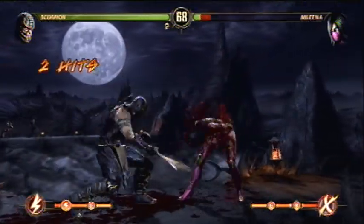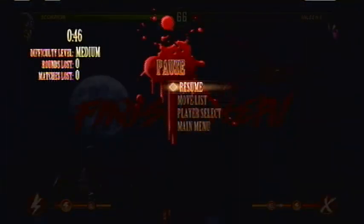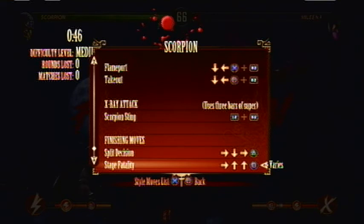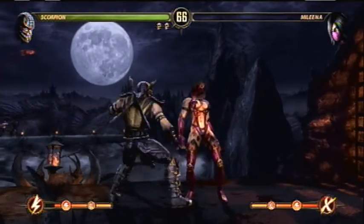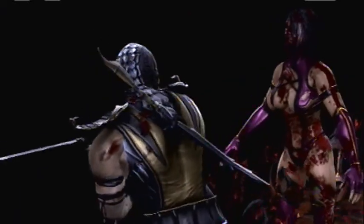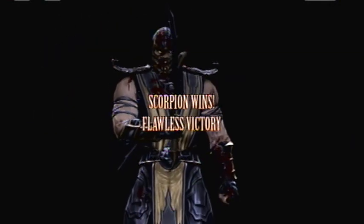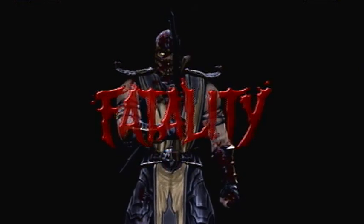I'm about to finish her. Another thing they brought back is the move list — basically if you don't know what to do, you go in there and it tells you what does what. It's pretty cool. They also show the fatality moves in there, which is what I used to do back in the day. Pretty sweet.